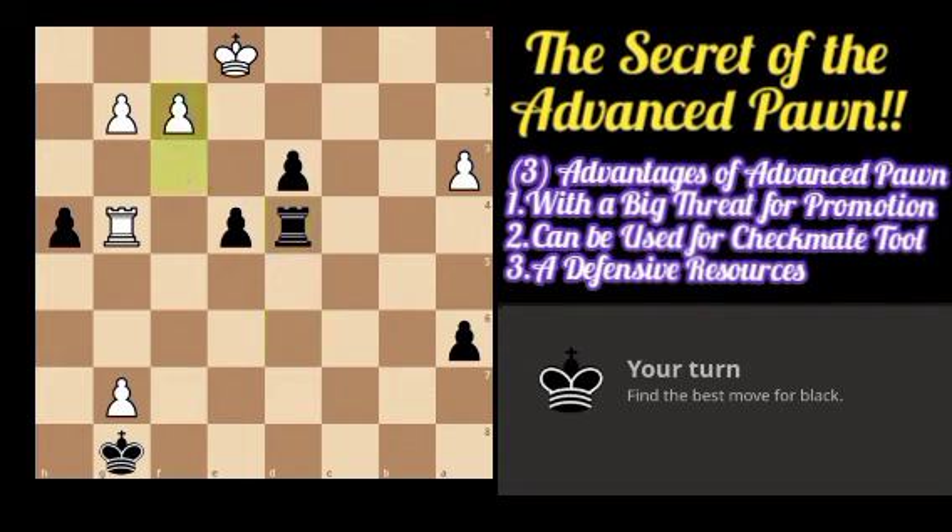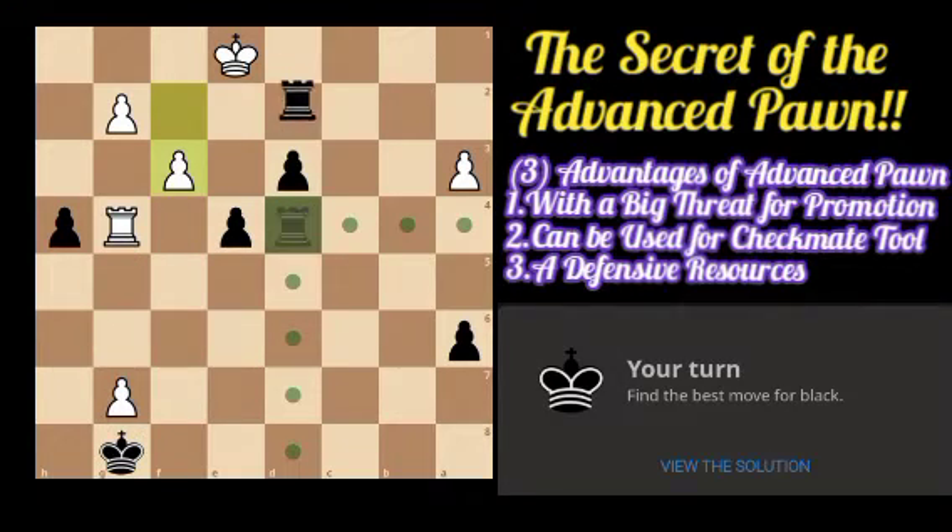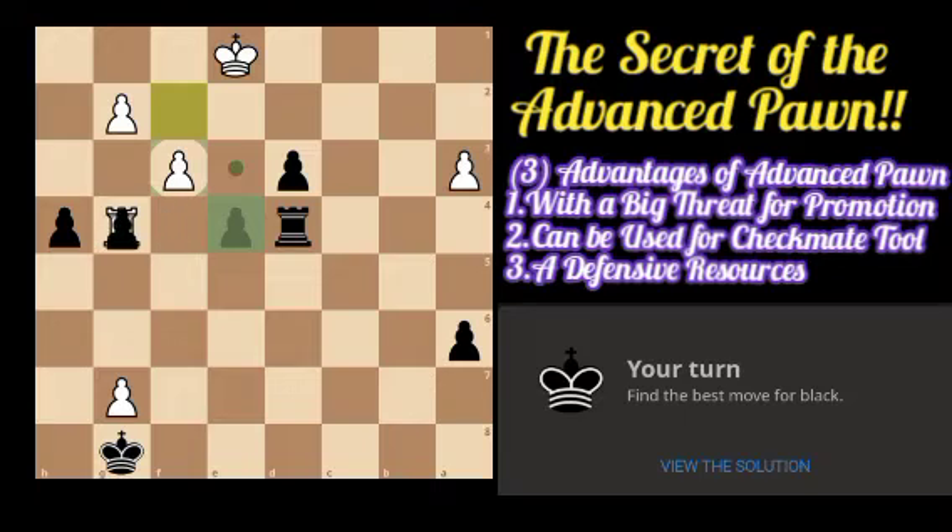In the next position we have an advanced pawn on d3, and we have a rook on d4 that is defending that pawn. We also have a king that defends the passed pawn of white. Although there is an f3 move, we cannot easily push it because our rook will be defended. If we capture his pawn, that actually gives a discovered attack with his rook to our rook on d4, and if we capture the pawn we will lose our rook.